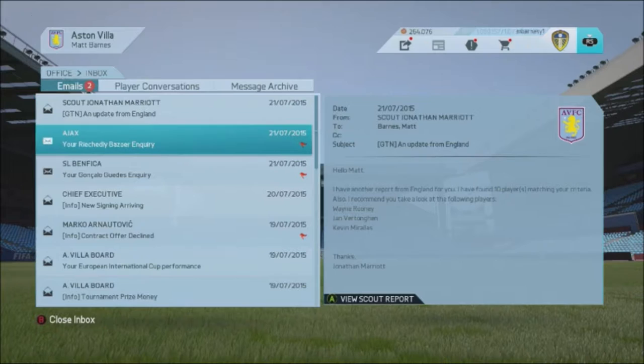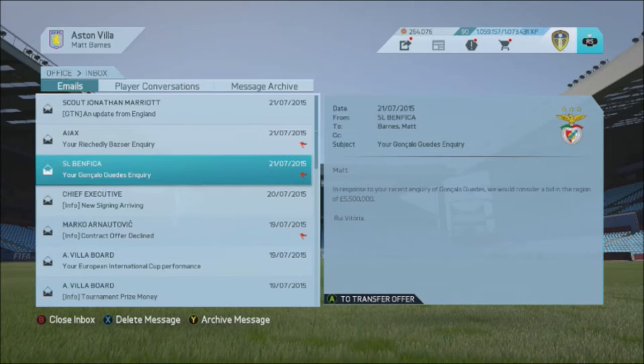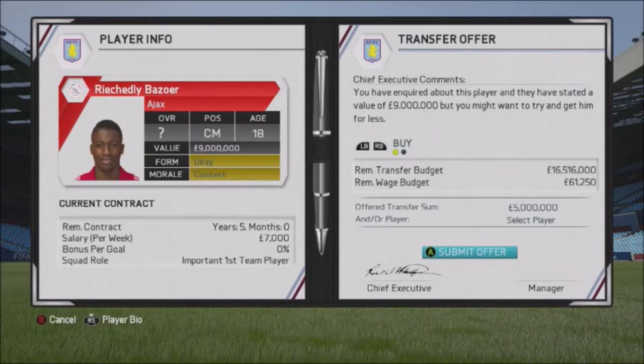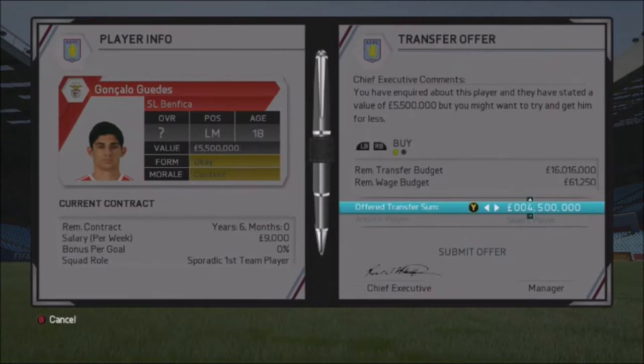I've had two emails back. Bazare is rumored to cost around nine million pounds and they want 5.5 for Guedes. A midfielder isn't a priority but someone like Bazare in midfield wouldn't go amiss. I'll go for a bid — I always say go just over half — so a five million pound bid for Richard Lee Bazare. I think he's got around 85-88 potential; five million for him could be an absolute beast in midfield. I'll also go back in for Guedes at 3.2 million.